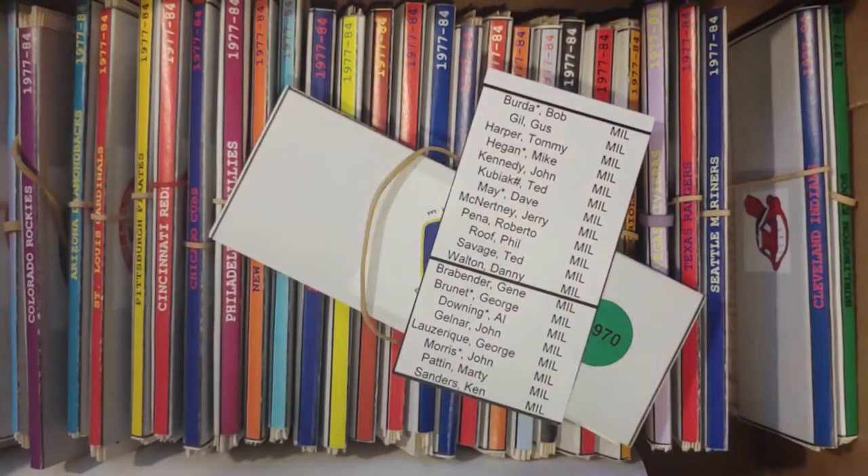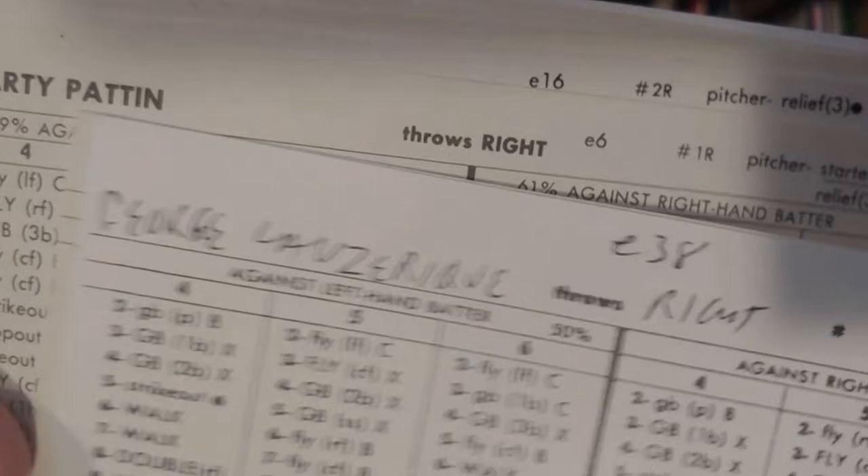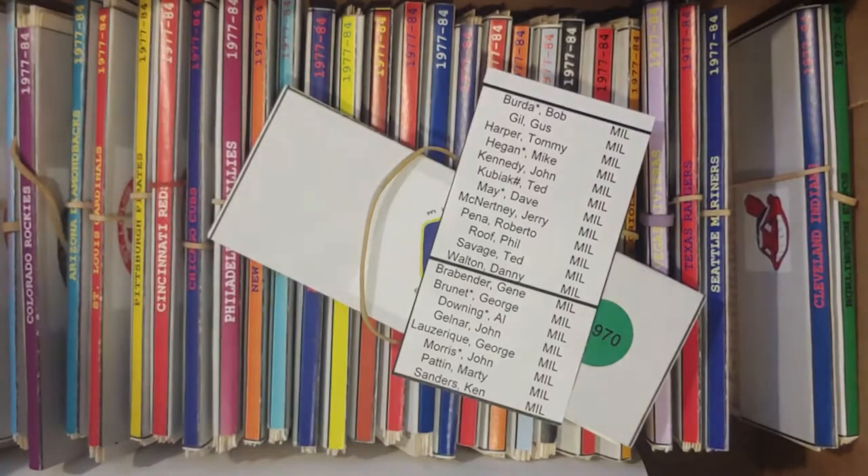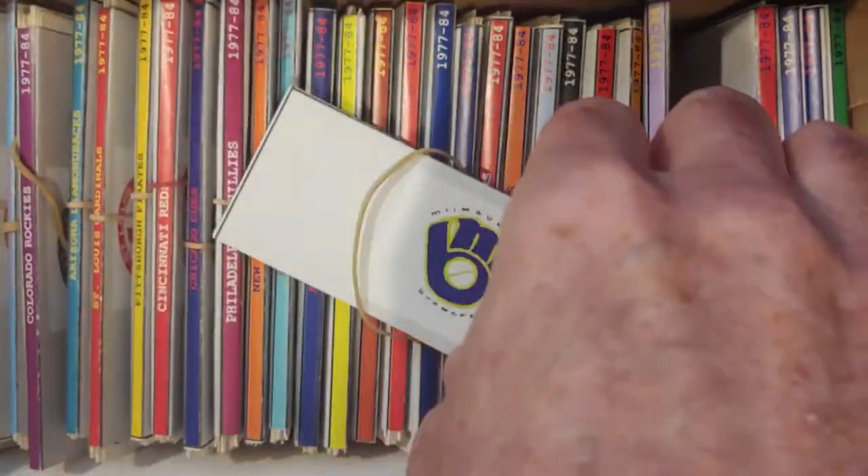Then you have May, McNertney, Roberta Pena. Then Roof, Savage, Walton. Ted Savage gets returned to the Milwaukee Brewers, where he just won a World Series ring with the Reds. Braybender, Brunette. You have Downing, Gelnar. You have Lozarik, Morris. And Marty Patton, Ken Sanders. Counting confirms 12 hitters and 8 pitchers. Milwaukee's been reconciled.